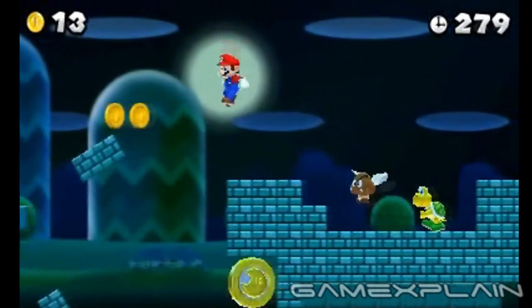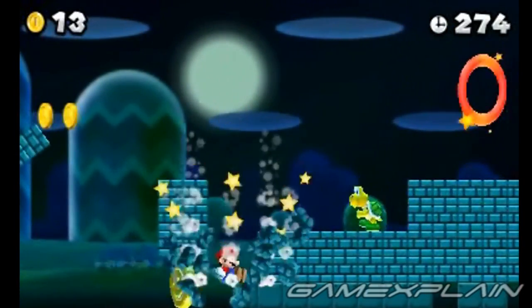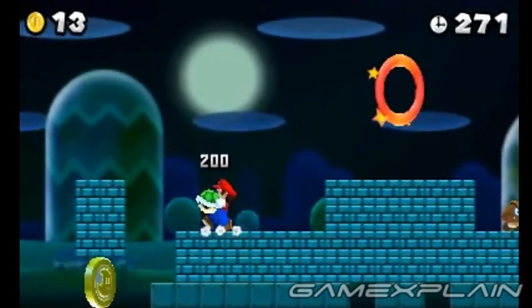You'll have to be Super Mario to reach the second Star Coin. That's because you first need to ground pound through the bricks to create an opening you can kick the nearby Koopa shell into, which will grab the coin.